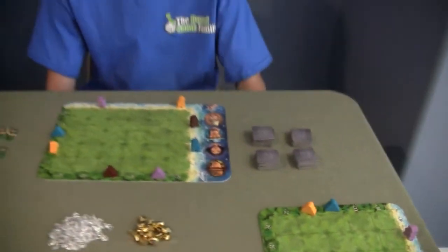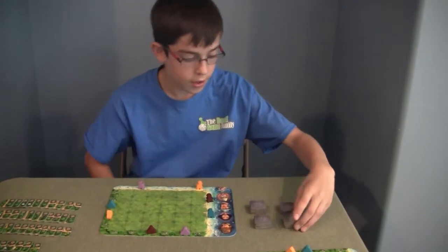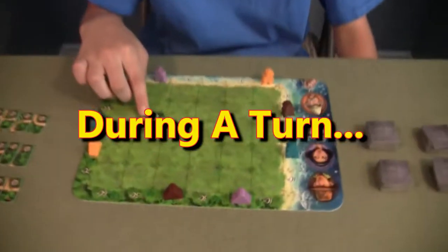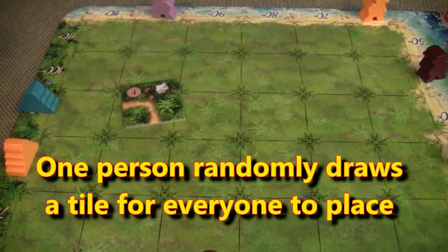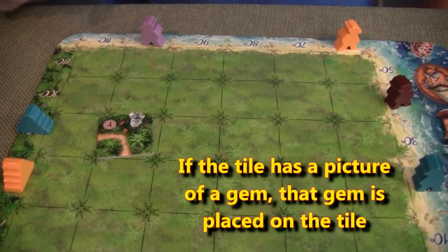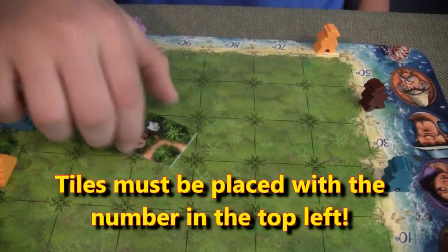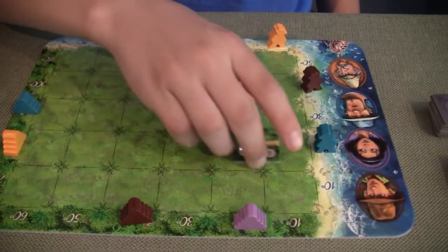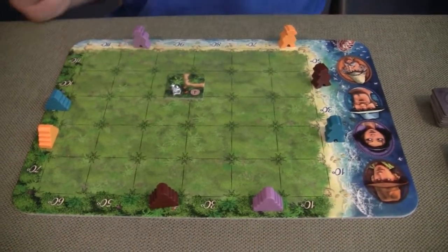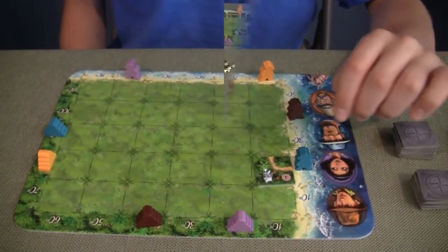One person has all the tiles face down and they randomly draw a tile, flip it over and say 'four' because that's the number in the top. This one has a white gem on it so you would place a white gem on it. You cannot orient it except with the four in the top left, and you can place it wherever you want. So everybody is grabbing their four tile, putting a gem on it and placing it as well. That's where the cool part comes in — everybody's putting them in different places on their mat.